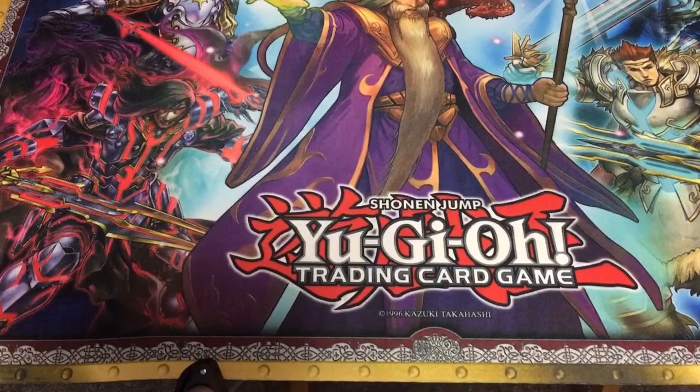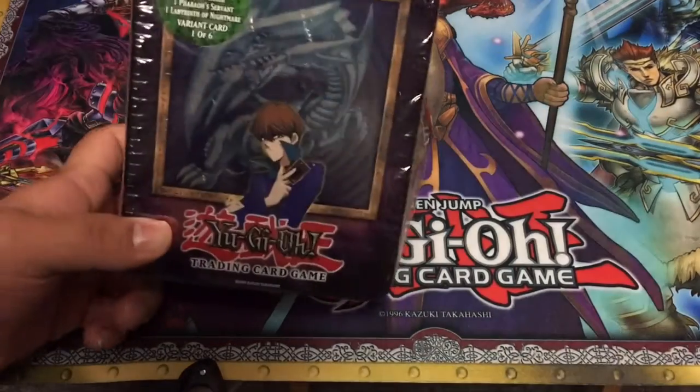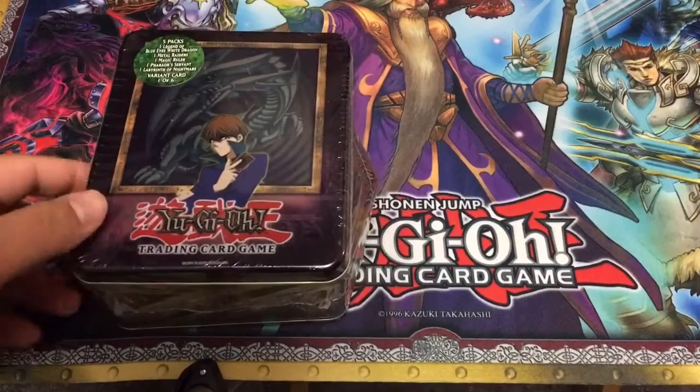How's it going YouTube? Sugar with Kool-Aid here, back with another opening. Today I will be doing the 2003 Blue Eyes White Dragon tin. Unfortunately, it got damaged in the mail. Can't complain though — I got a good deal for it online.